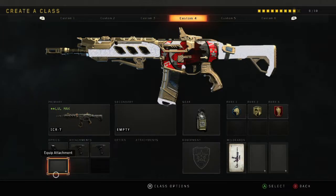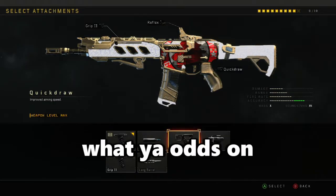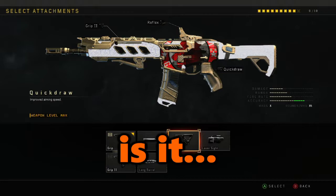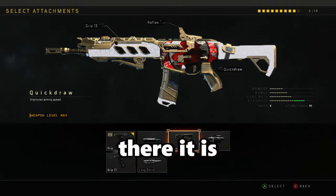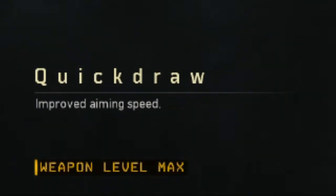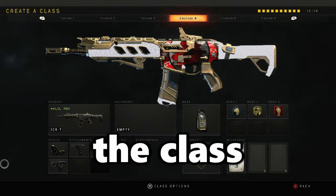For the third attachment, what's it going to be, Jamie? What are your odds on? What's your third attachment? Quick drop! He's got it in one. There it is. You need to be able to aim down your scope faster. Boom — that is the class. Done!